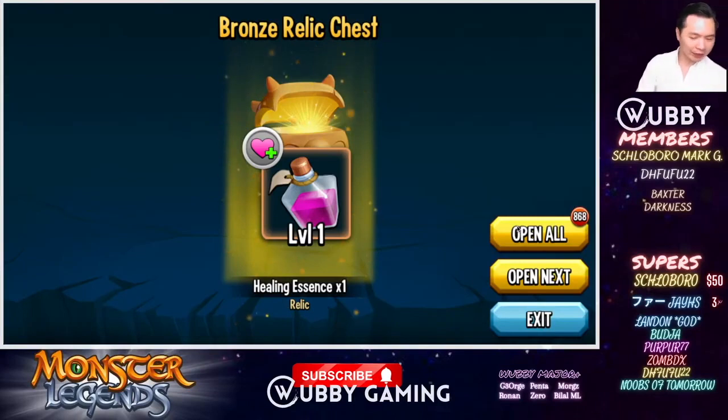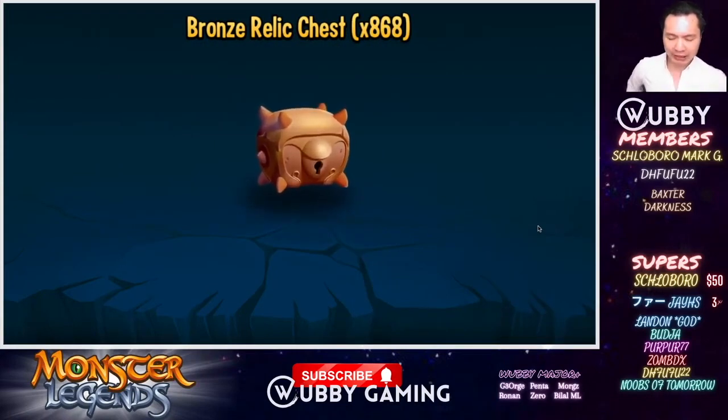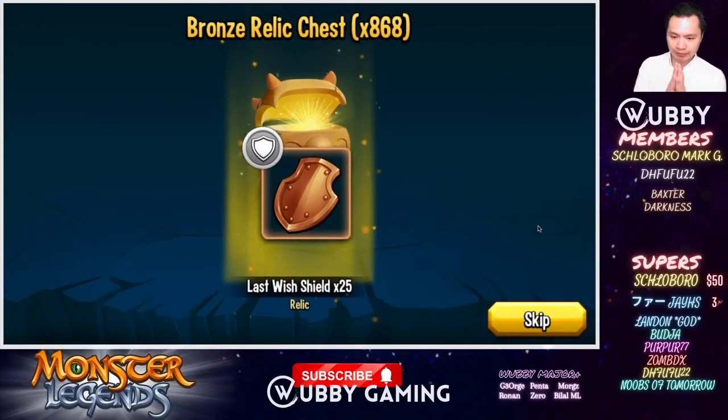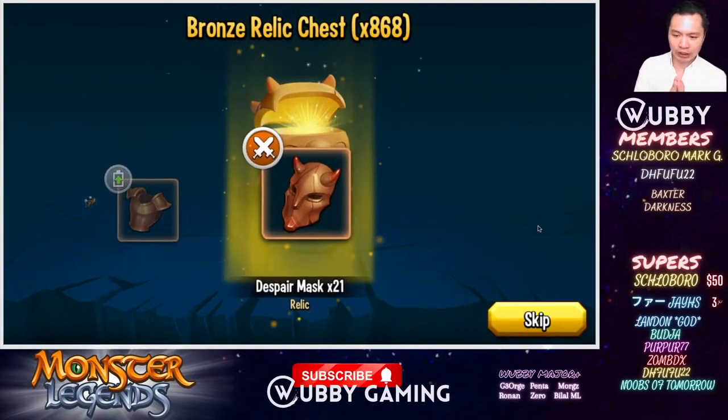We're only going to wish for one Diamond — all I want is Masha's Star. Rodan reckons I'll get three Diamonds. How many Diamonds do you reckon? Owen says one — low expectations. Say four Diamonds. Kenny going for ten. I'll be happy with one. Let's go — we want Masha's Star! This is a lot of Bronze chests.